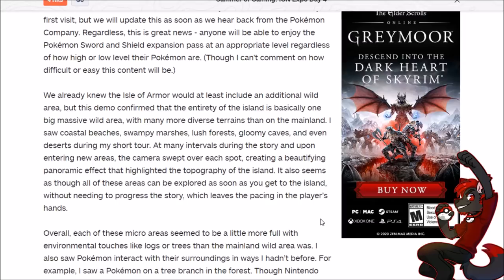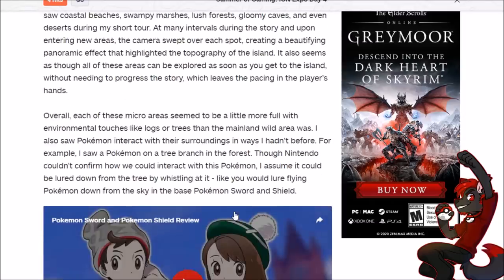I'm contemplating what to do first — do I want to get Urshifu and beat the story quickly, or discover some of the Pokemon returning to Sword and Shield? I just realized there might be a Pokemon Home update, and the data mine before that will reveal the full list of returning Pokemon. I want to get access to the new wild area and new items before the story, but it looks like the story doesn't gate you anyway — you're free to do whatever you want. Each micro area seems more full with environmental touches like logs and trees than the mainland.